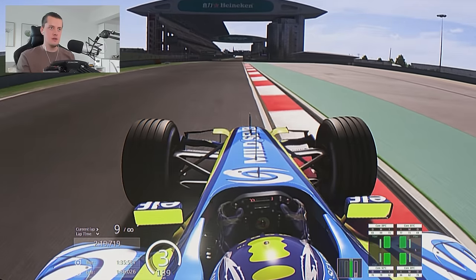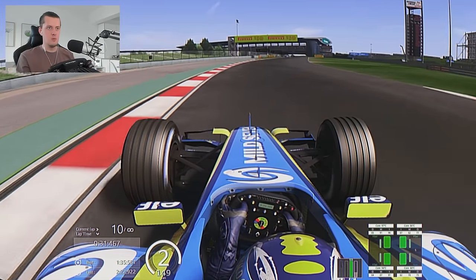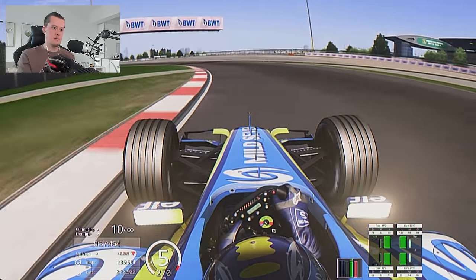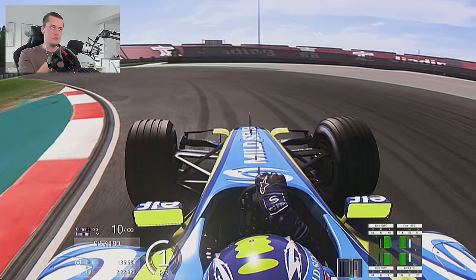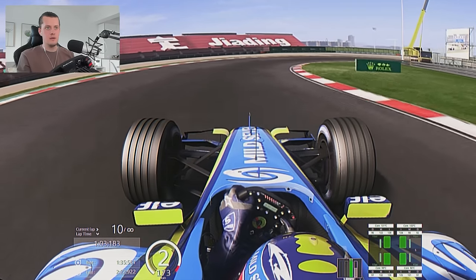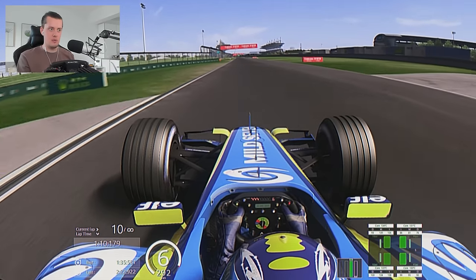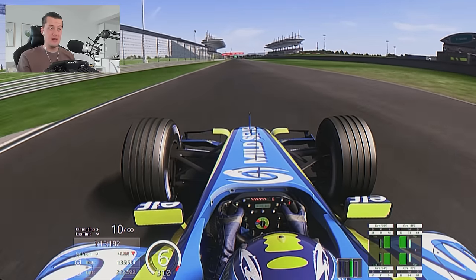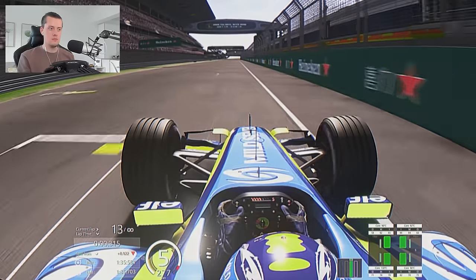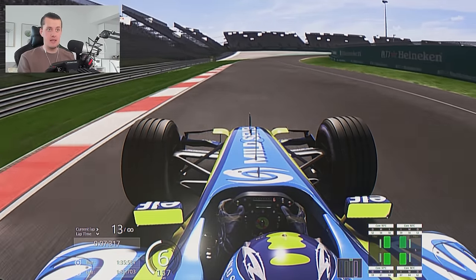We've stripped the car back to basics with a few simple adjustments — let's see if this works. A little wide, lock up on the hairpin. Try to turn in early — down again in the first sector. Lock up again, a little bit wide. Trying to get down to the low part of the banker, back end fights a little bit. Second split: down by two tenths. Okay, we might be at the limit. That might be the maximum.